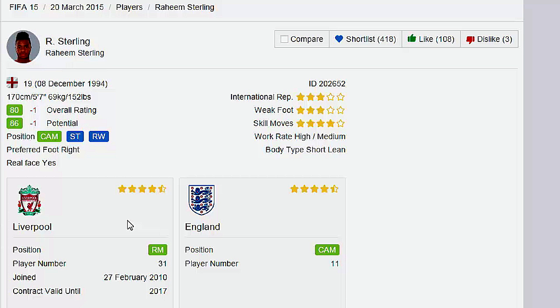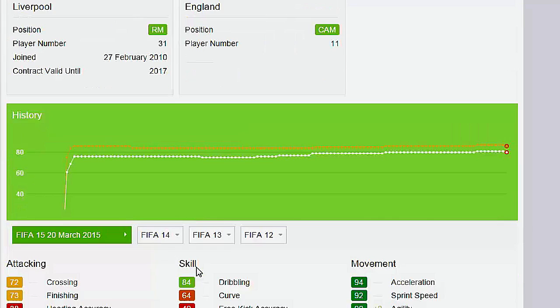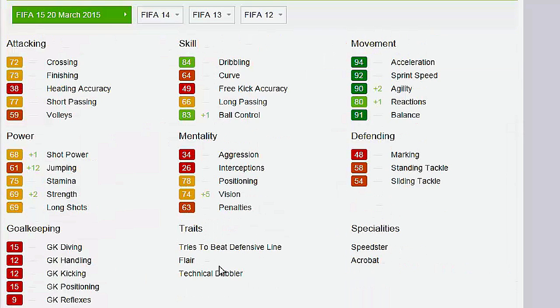The next one on the buff list is a little peculiar — it's Raheem Sterling, the Jamaican-born England international. Now you might ask why I put a guy who's getting a negative 1, negative 1 in the buff section. Let's take a look at his stats — he is getting a negative 1, negative 1.